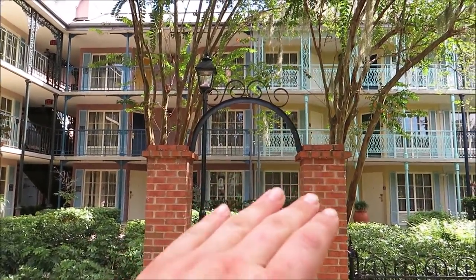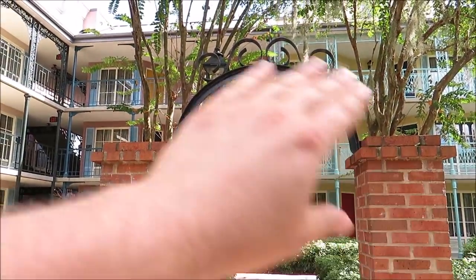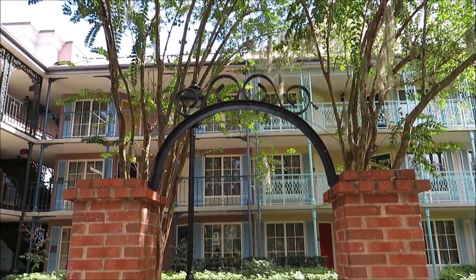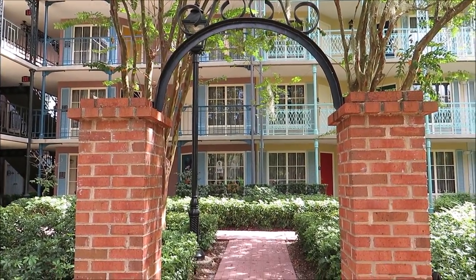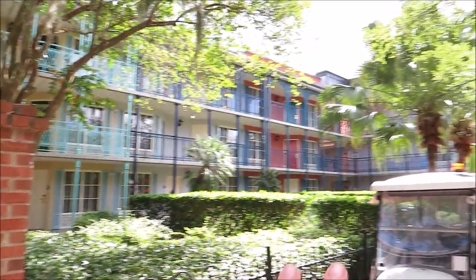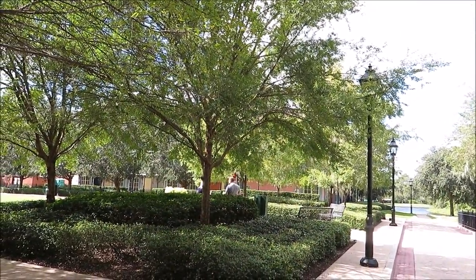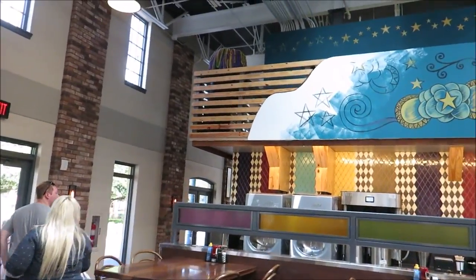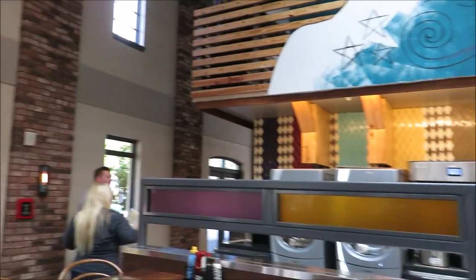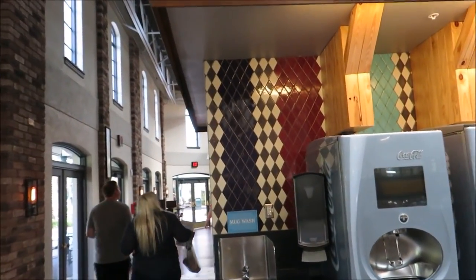One of my favorite things about this resort is like this walkway to get to your room — I love how they have this little arch with the trees. Little things like that really make a resort. We ducked inside to get away from the heat, but not to get jambalaya and gumbo at the moment — we got to finish the scavenger hunt first.